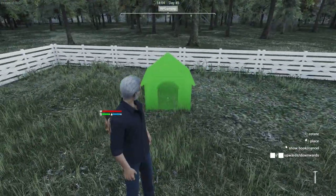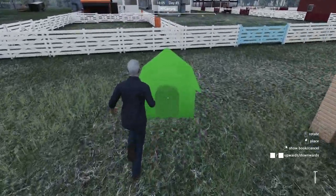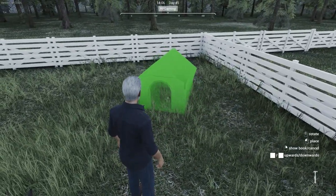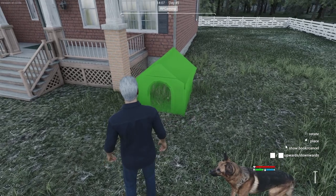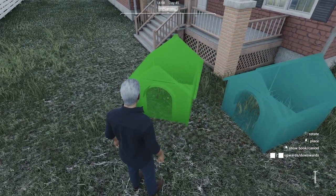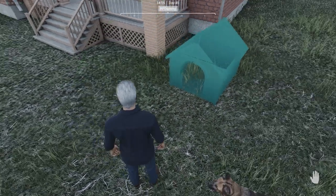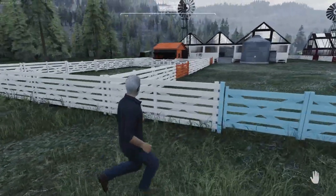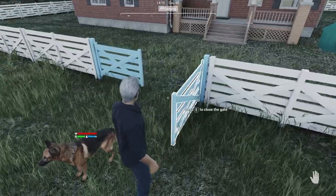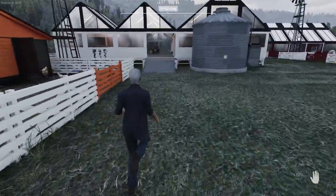I'm kind of regretting I didn't build a house with back doors. I'm gonna put it here as an add-on to the house. Let me see what I need — I need 20 wood planks. Are you coming with me, boy? I gotta go get 20 wood planks.